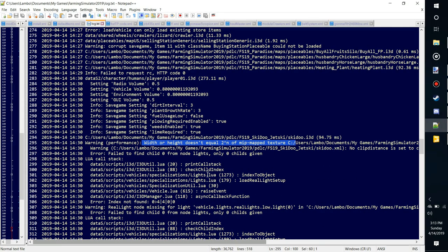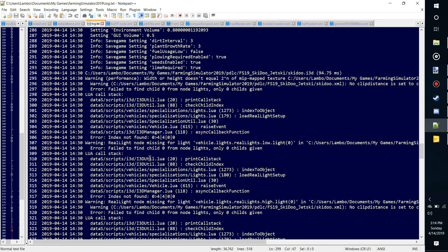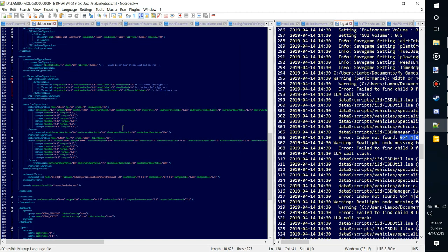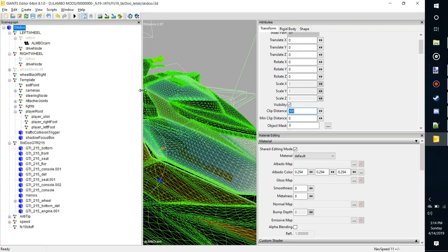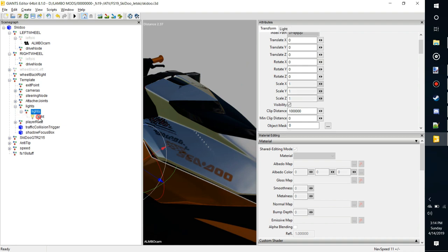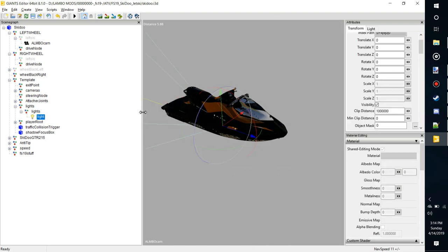Clip distance is set. Next error: 'fail to find child zero from node lights, only zero children given.' It never touched the lights — I did this on purpose, I just wanted to see what wouldn't work when I converted it. The editor actually tells us where to look. We'll click on that index, open up the Ski-Doo XML, hit Ctrl+F, paste it in, and boom — right there. It's already looking for these lights, so now we need to redirect them to the real lights.